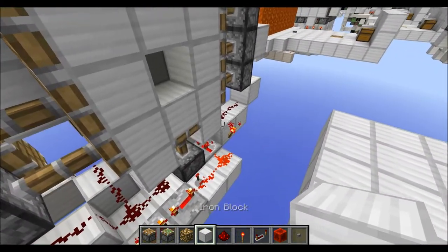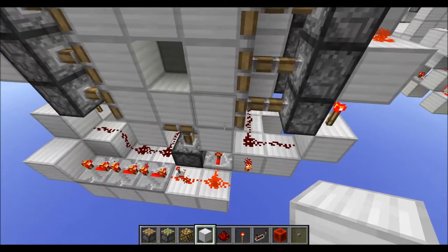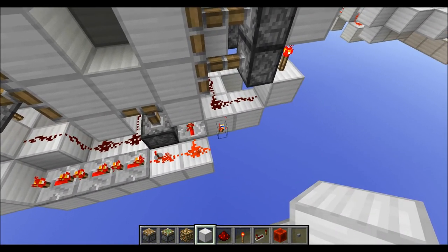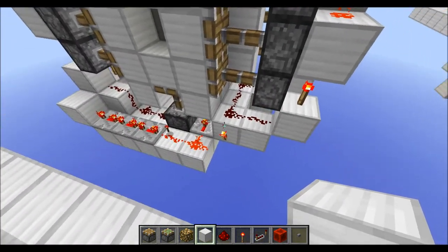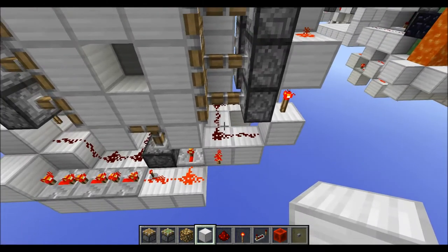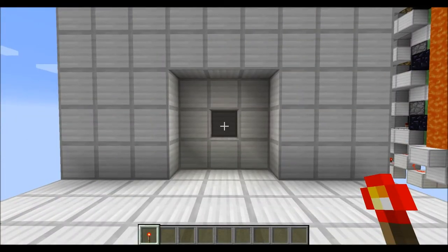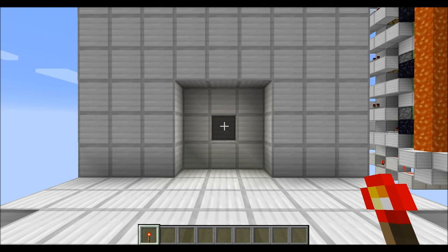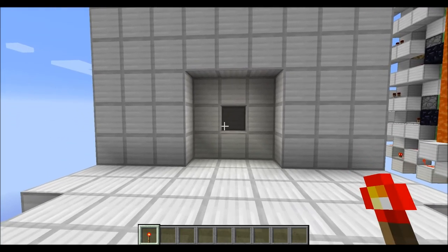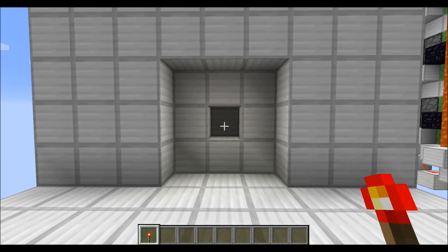The last thing to do is filling in the walls and the ceiling. Just make sure that you don't place a full block on top of this torch here, so you don't accidentally make a little flickering torch clock. And that was how you can build my 3x3 torch key double bolt door. I hope you enjoyed this little tutorial — see ya!